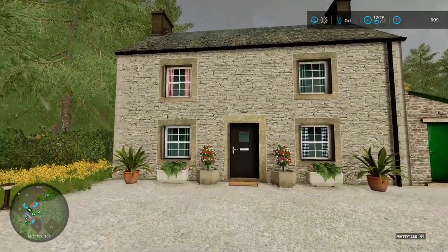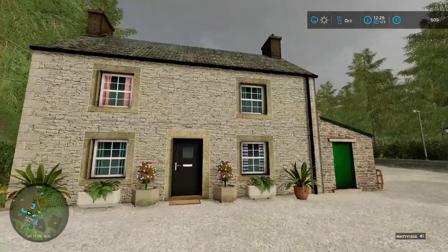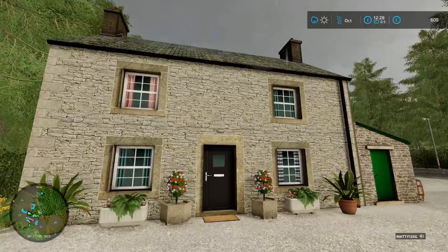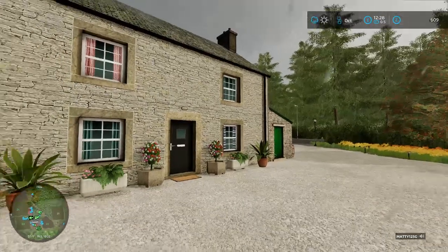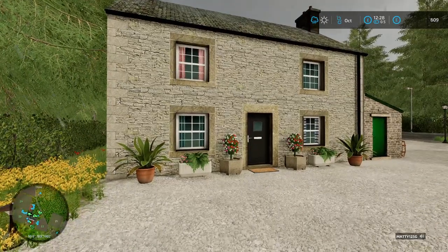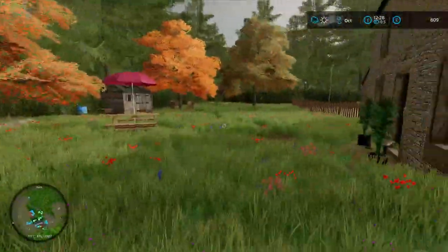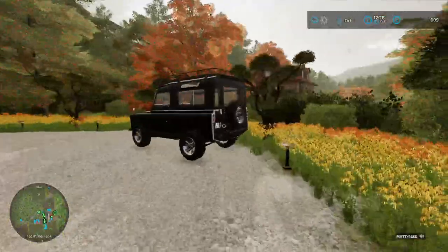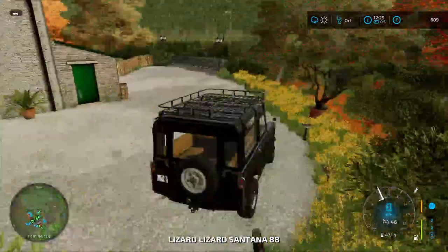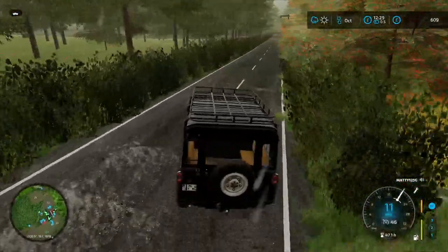Hello, it's Matty G. This is not a throwback to the old days of Calmston - this is our new farm on our dedicated server. Dead silence, just me Matty G. This is our new dedicated server on the Maypole map. This is our farmhouse, The Dell - that's the name of our farm - our driveway, our garden, our Land Rover. Let's have a quick look at the farm on the external view so you can see everything.